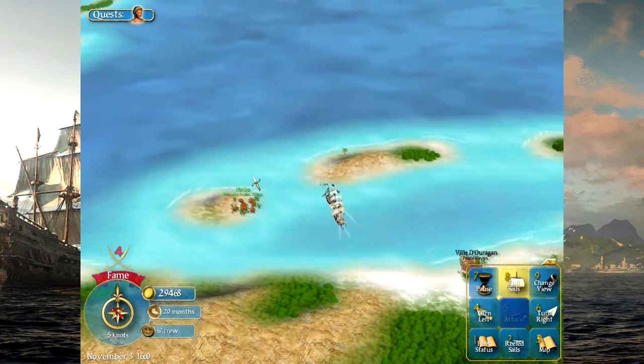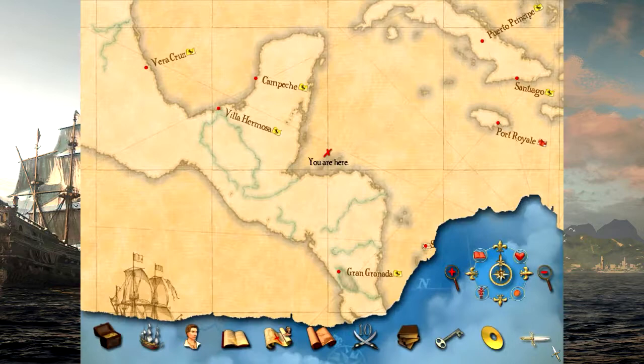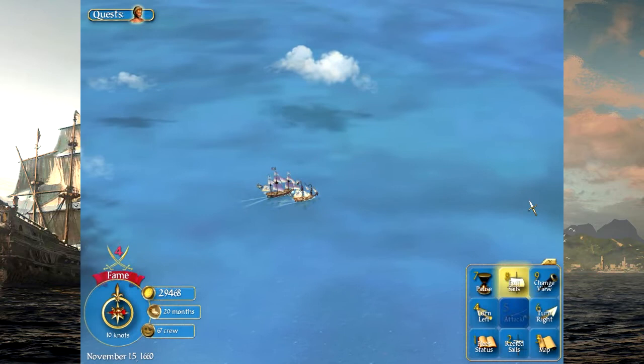Now we'll head to Port Royal with our newly acquired flagship. We'll sell off the Blood Debt. This is probably going to be a bit of a slow voyage. Let's check the map — Port Royal is right there and we're going against the wind. It's okay though. Let's use the storm to our advantage.